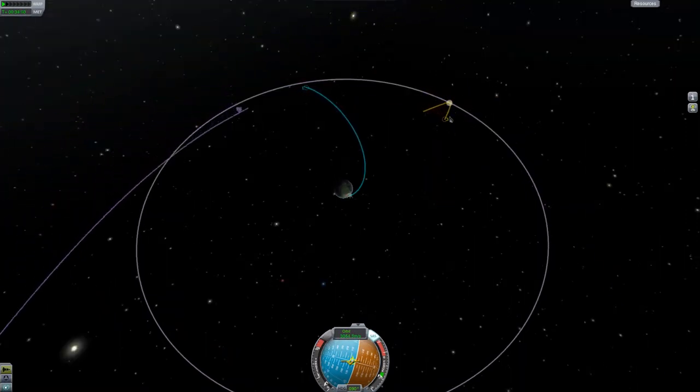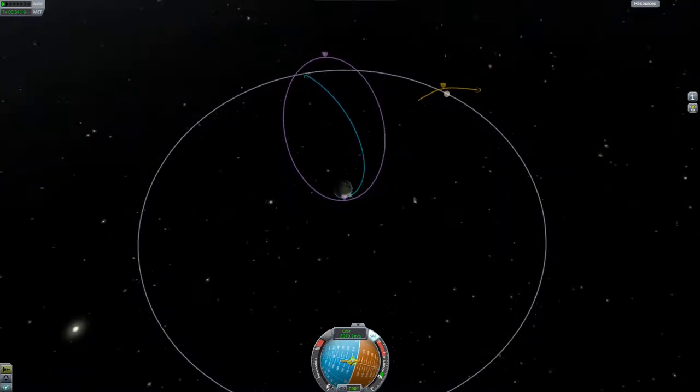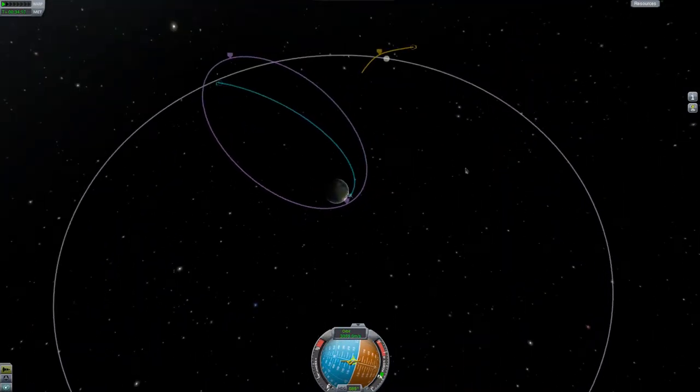If you want a retrograde orbit, burn for a little bit longer. If you burn even more, you will get a free return trajectory, which is a no-assist gravity assist.